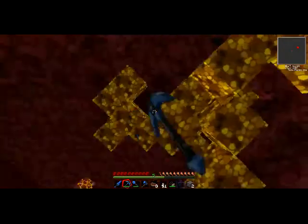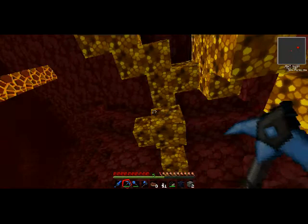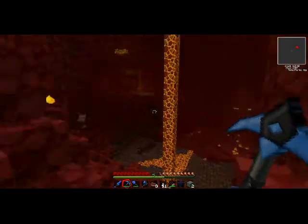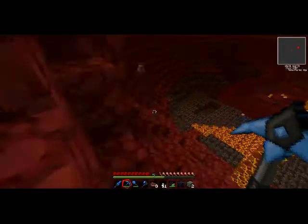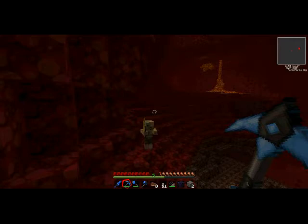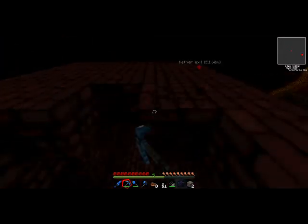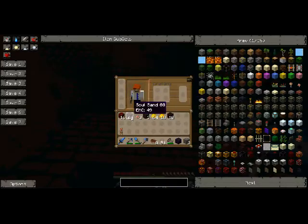Here it is. Here's the obsidian we'll need. I'll need some iron — I'll put this refined iron in here for whatever we need it for — and some flint. I believe the flint would fall into the other slot. Yep, here's four of it.